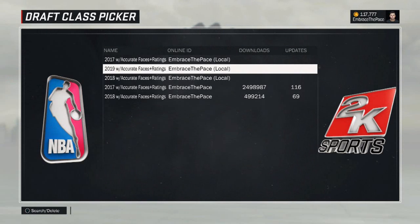What's going on guys, my name is Embrace the Pace and today I'm going to be breaking down my 2019 draft class that just released on PS4 for NBA 2K17. All the information is on screen for you guys to download it. The file name is '2019 with Accurate Faces Plus Ratings' and the online ID is Embrace the Pace, so go search that online ID and download the draft class.